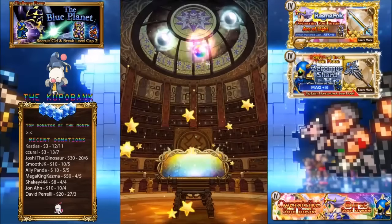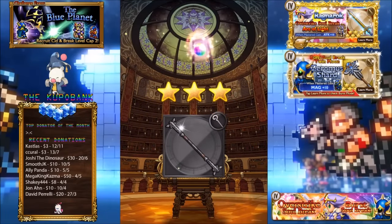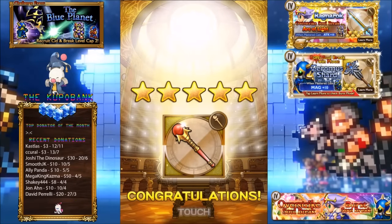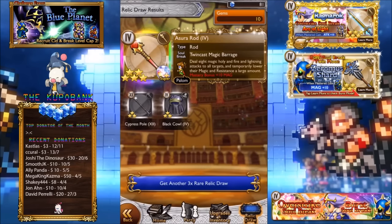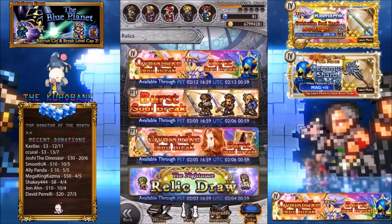Yes! We got one! That's all I asked for, Mog. It's a pretty nice super soul break — not exactly what I needed but it does a lot of magic attacks, so it's definitely going into my Final Fantasy 4 team. I don't really have much of a choice anyway. Ended up at 81 mithril — I'm happy with that. See you guys later, hope you have a good one, good luck on your draws, peace out.